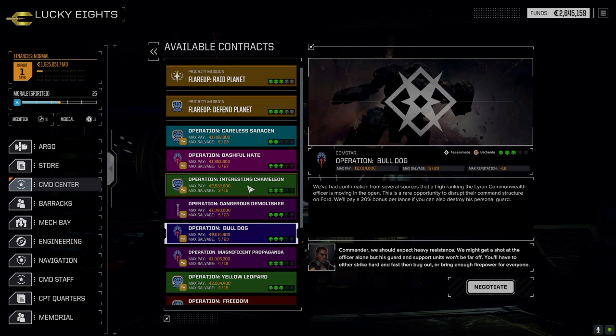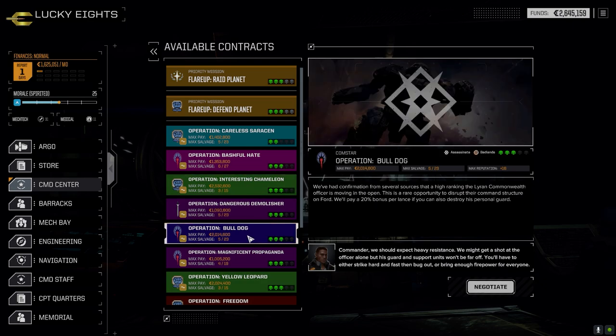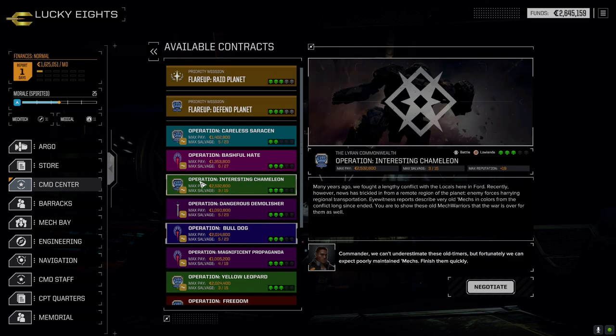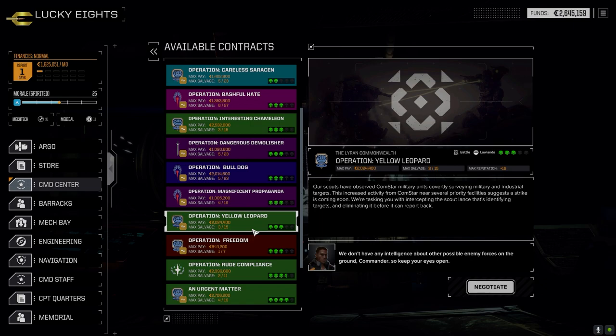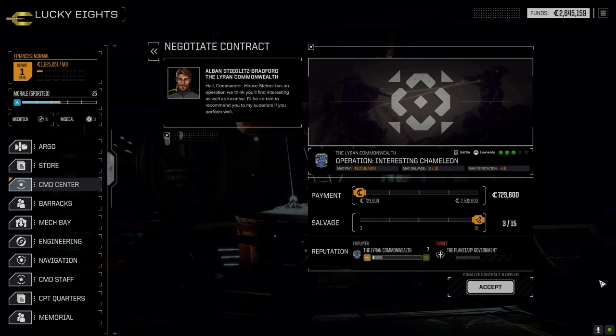Looking at mission options — there's a three-skull assassinate against the locals, offering 523 salvage. It's probably going to be one guy plus two lances, which I think we can handle. I'm also looking to get QuickSell stuff, and I think we've got a better chance of that through the locals than the Commonwealth. There's also a three-and-a-half skull against the Commonwealth and one against ComStar with too many units, so we'll go with the locals for this full-salvage mission costing 315.